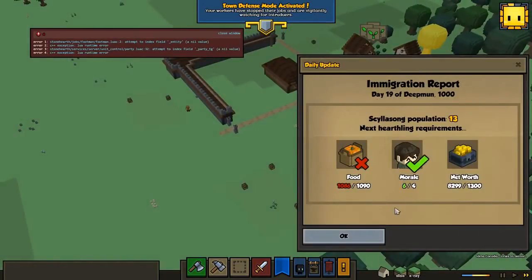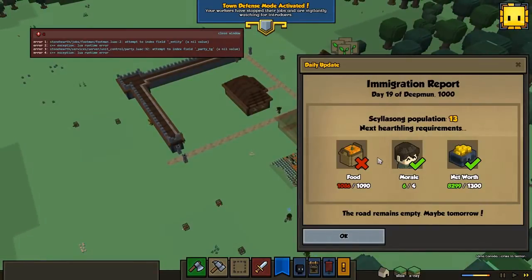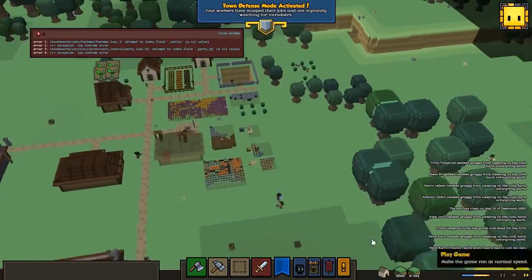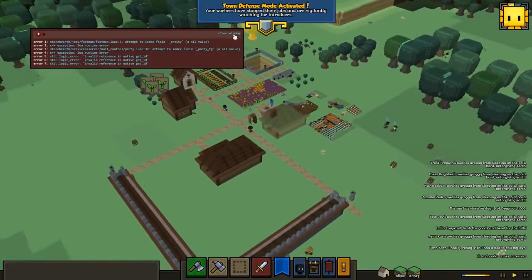This is the daily update system. Every day it will give you three criteria to beat. When you pass those criteria, you will get one new Hearthling, which is pretty fantastic. Unfortunately, we did not pass the food criteria — we were slightly there, though. Four more until we passed that. That seems to happen quite a lot. I always seem to be at one or two behind.